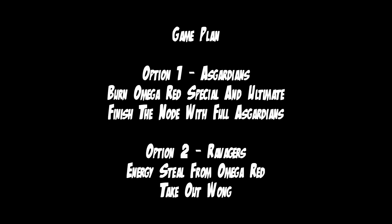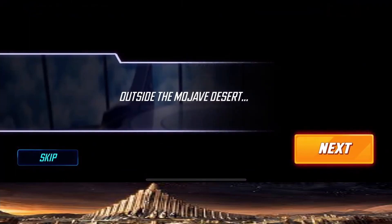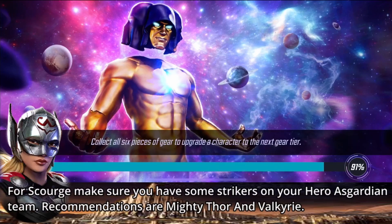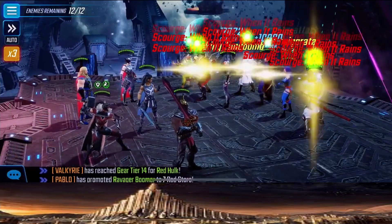Option number two is Ravagers - they're kind of a cheat code to this scourge. They can absolutely one-shot node five on very high scourges and then they can prep node ten for your Hero's Guardians to come in for an easy cleanup. If you have to decide on one team, go Hero's Guardians - they're more durable to do both nodes. Ravagers do this first one very well but fall apart on the second.